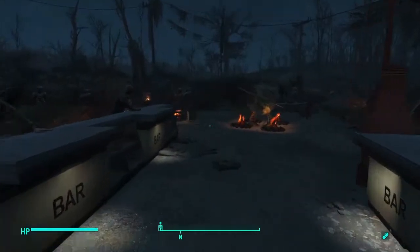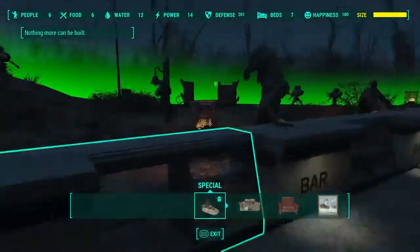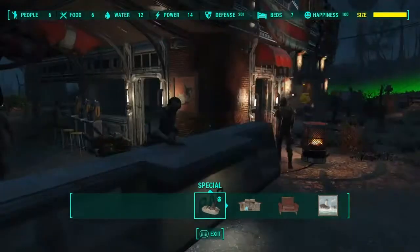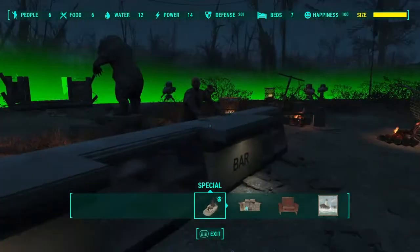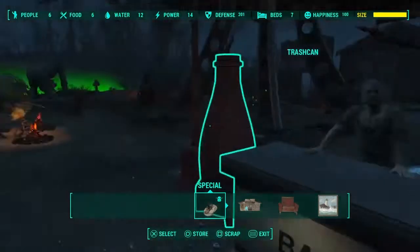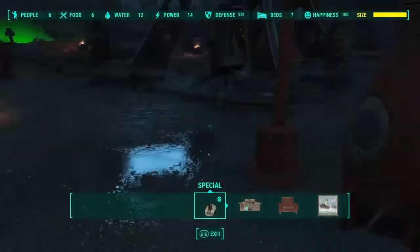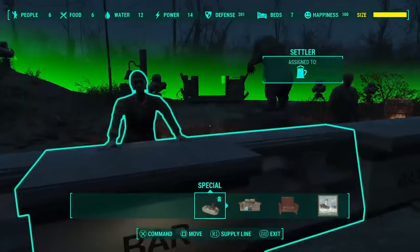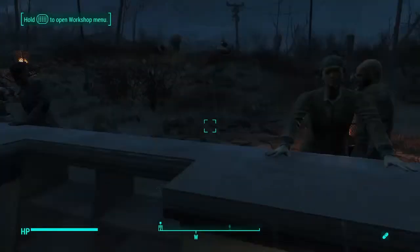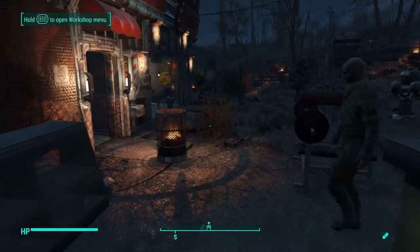Another useful tip is staying near your settlers. When I was in workshop mode waiting for happiness to reach 100, I was standing next to a lot of my settlers. For some reason, settlers love their leader to be near them, so standing here helps the meter go up a little bit faster. Occasionally I also walked up to them and talked to them — I don't know if that makes a difference but interacting with your settlers may also help.